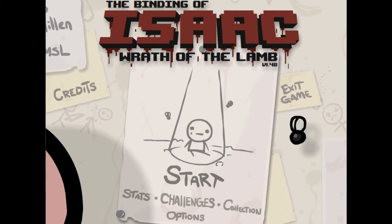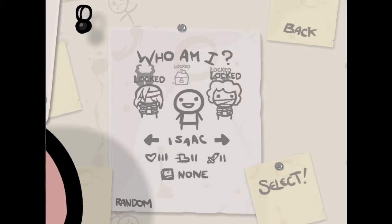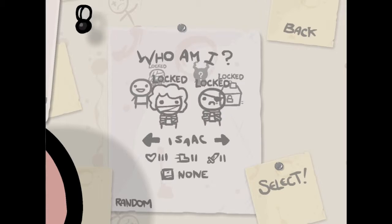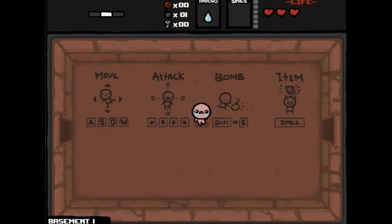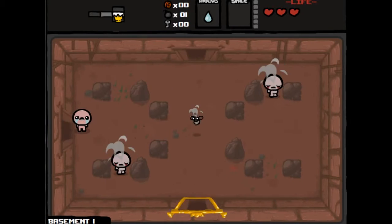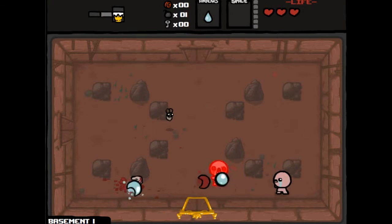I've never been in the Chest, and I've been to Heaven I think a couple of times, but nothing too big. So without further ado, let's just get started. The only character we have unlocked so far is Isaac, so that's who we're gonna start with. Hopefully my skills aren't terrible, because I feel like they're gonna be terrible.